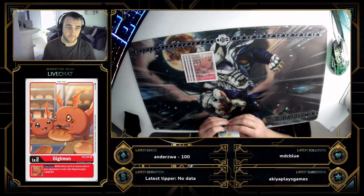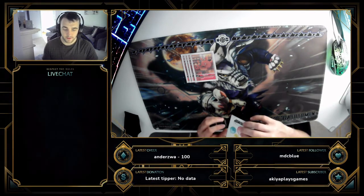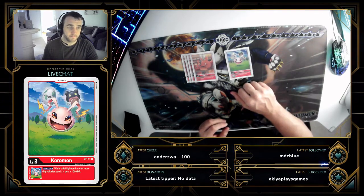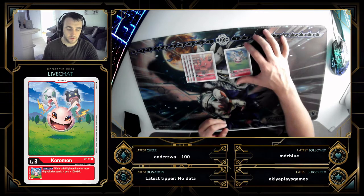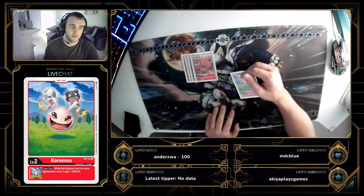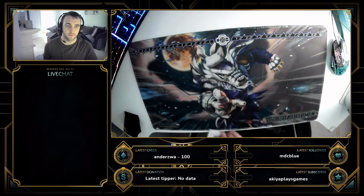GGmon is great stuff especially against Purple, because it activates stupidly quick. Then a one-off Koromon — Koromon is good if you do go tall, which you generally are going to do in this deck. It gives you a 1000 DP buff, though it is a little bit specific — it only applies at level six or seven.